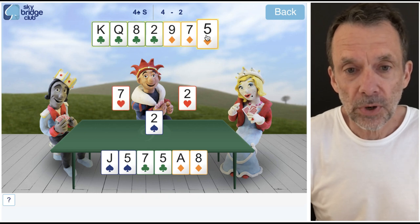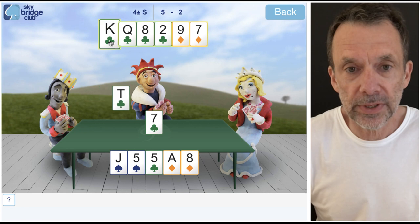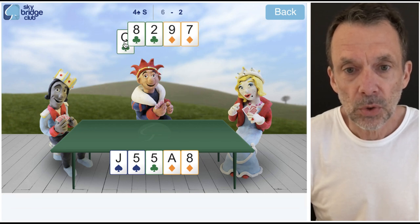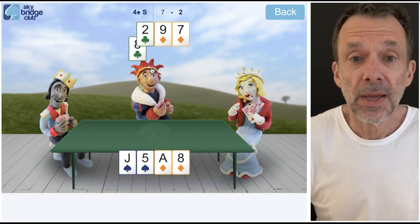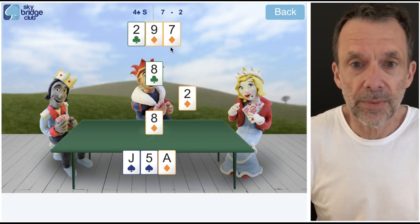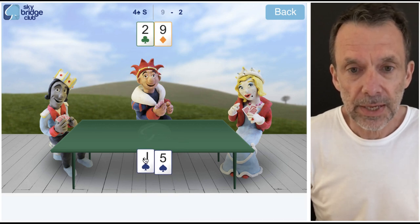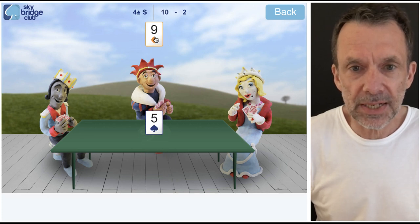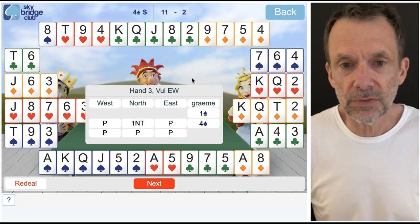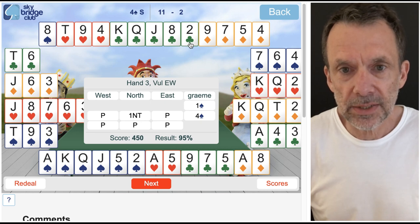We got a little lucky here. What's going to happen now is I can cross over to the king of clubs, queen of clubs, throwing a diamond — playing another club, following suit, then another club throwing a diamond — and I've got the ace of diamonds and two spades to finish with.